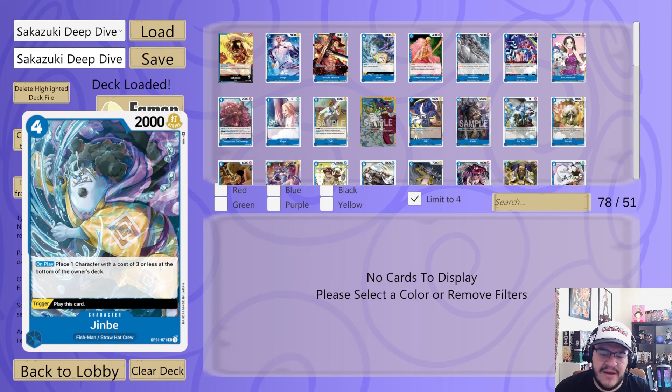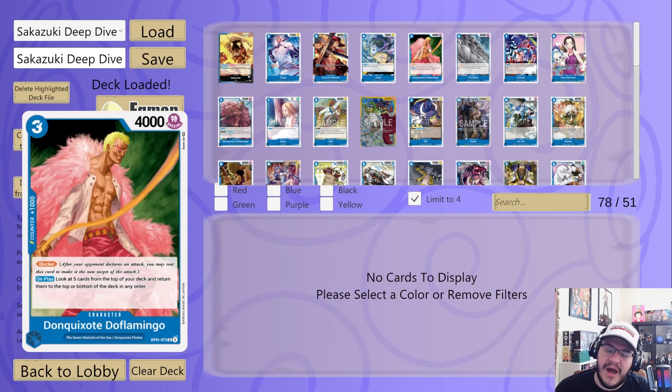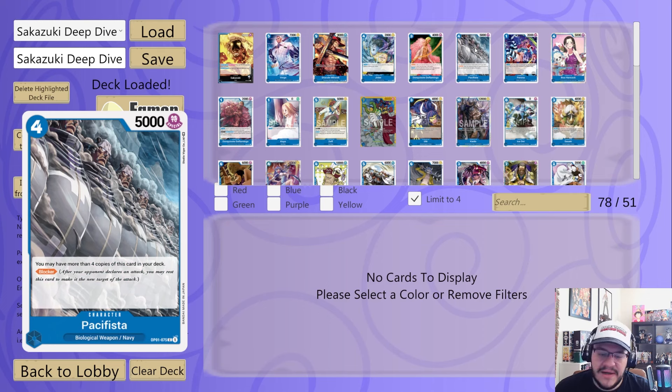With some other cards it could easily be a nine or ten or less, so you could potentially shuffle anything on the field away with just one Mihawk. Next, Jinbei from OP01 — on play, places a character cost three or less at the bottom of its owner's deck; with your leader effect it could be a four or less for four Don, and it does have a trigger to play this card, which is why I threw it in. Next, Doflamingo — always good in any blue-colored leader; being able to stack the deck and get a blocker is insanely broken.